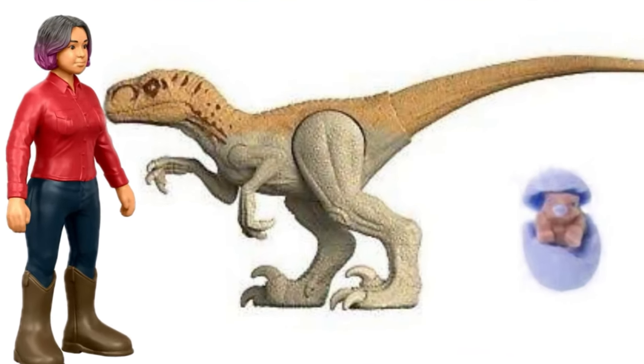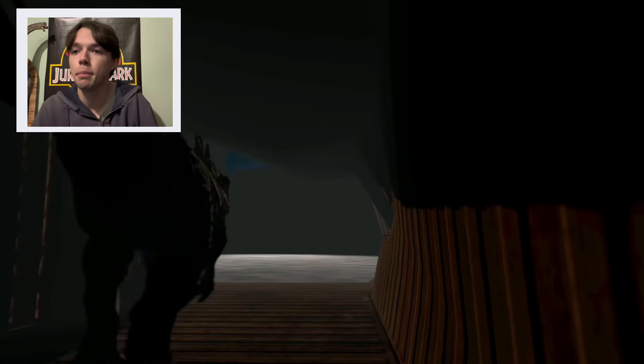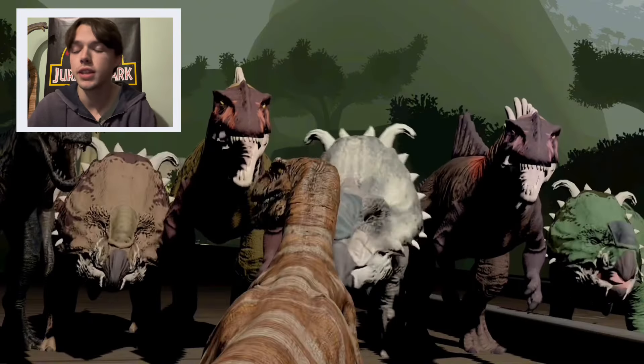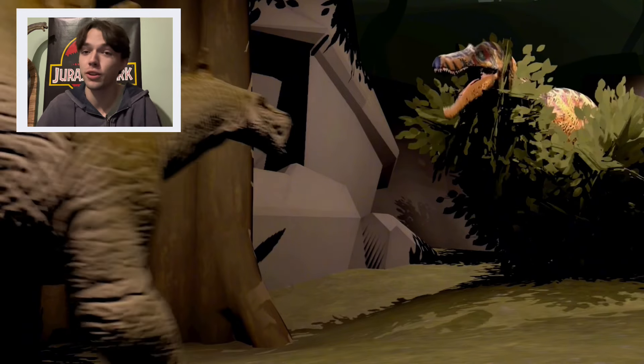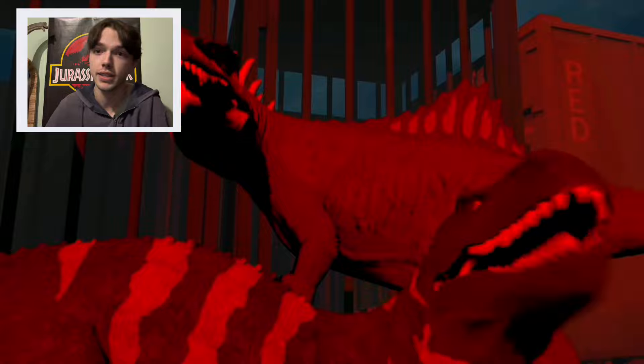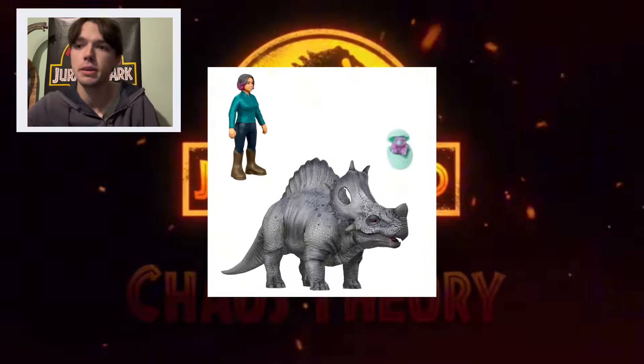Sammy is really neglected with an adult figure. We should have got one for Season 1; I don't know why we didn't. But now I think is the chance. She could come with Panthera, the Atros Raptor. We don't have a standing-up Panthera besides the camouflage one, so this could be perfect. And it could come with an egg of Smoothie, which is Baby Bumpy.